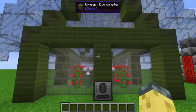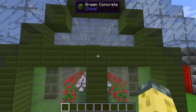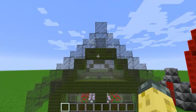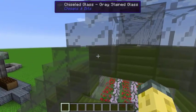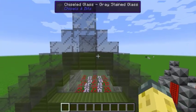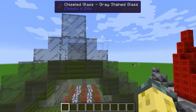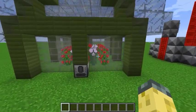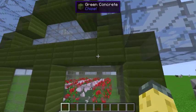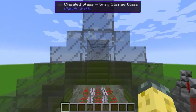This is a greenhouse for the phytogenic insulator. We have green concrete in the layers pattern, light gray stained glass bricks, and a chiseled roof made of regular gray stained glass. The original plan was to use lime stained glass but it was way too much color and I needed a better solution, so that's what I came up with. We've got rose bushes and peonies inside. I was not a big fan of it at first, but it's kind of grown on me since I put the roof in.